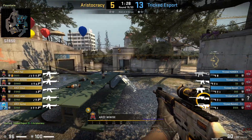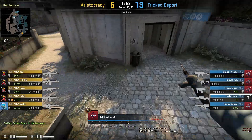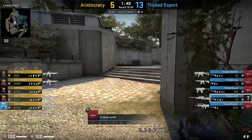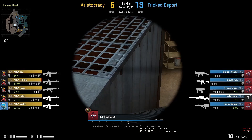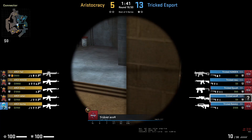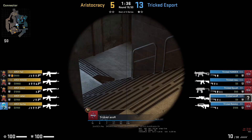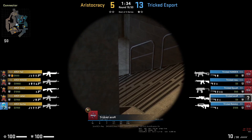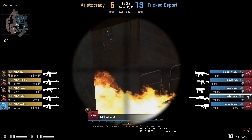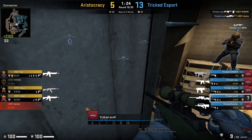This is Moniz's point of view. He's walking quietly before the stairs so nobody hears him. He boosts his teammate onto the shelf. His role here is to watch connector, and even though his teammate gets a pick by balloons, he's still watching connector.